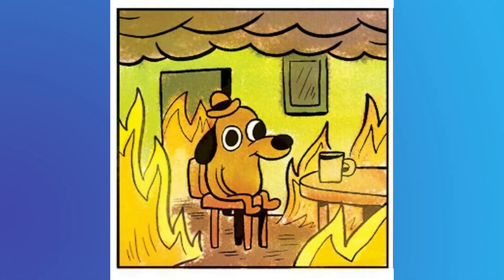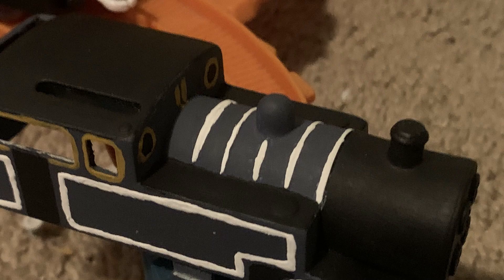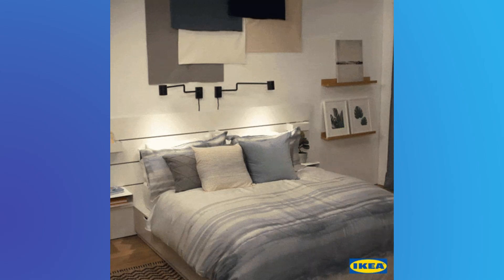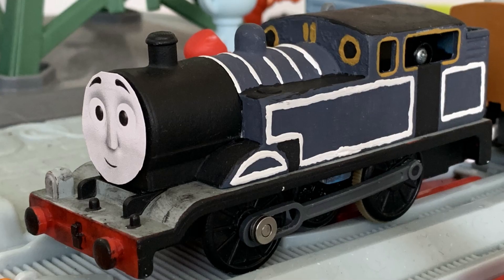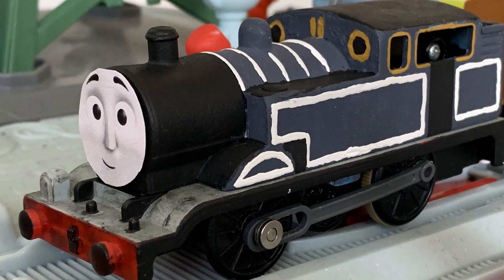Starting with finishing up the window detail — thankfully, the windows didn't turn out bad. As for the space between the wheel arches and the tanks... it's bad. Oh god, it's bad. Well, it's not perfect, but it'll have to do. I began adding the final paint details to the model, and then I went swiftly to bed. I ended up printing the faces for him, and he was pretty much complete by this point. As of right now, I don't have plans to give him any lettering or numbering, but that might change in the future.